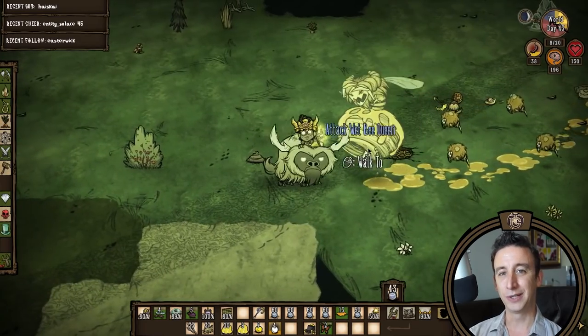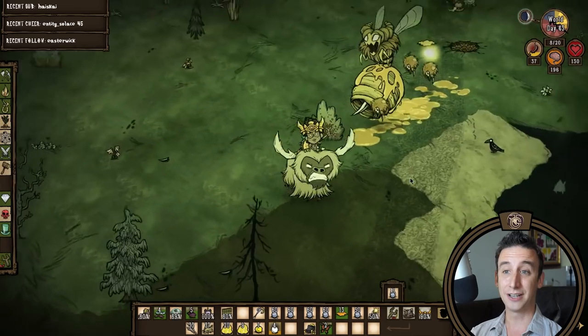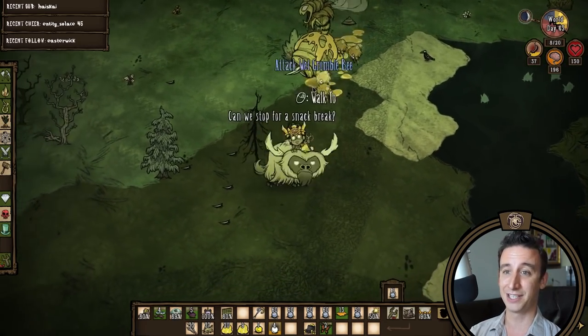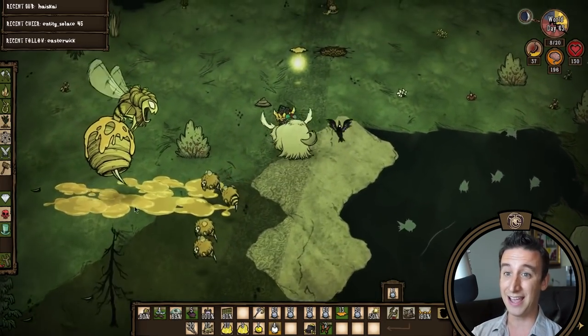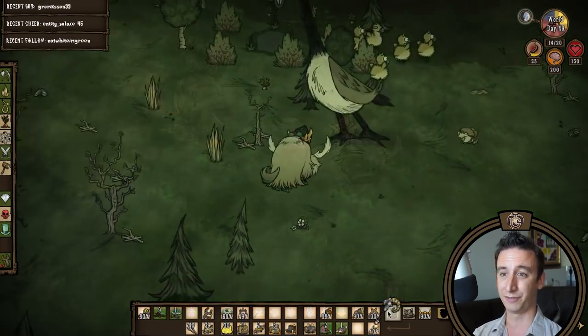Hey everybody, Jazzy here. Welcome back to my Walter boss run in Don't Starve Together. Last time we took down Bee Queen with our slingshot from atop Pinky the Beefalo, and now it's time to focus on clearing out the ruins and get ready for Fuelweaver.